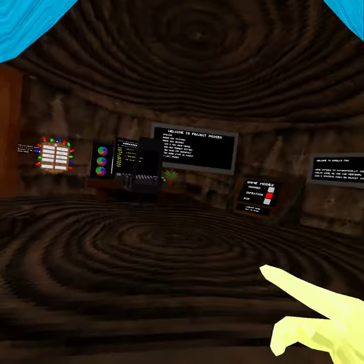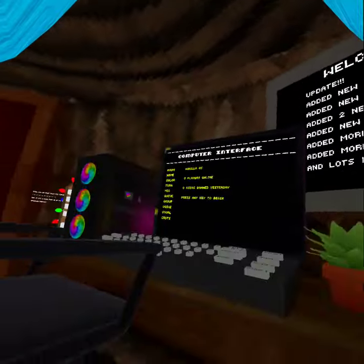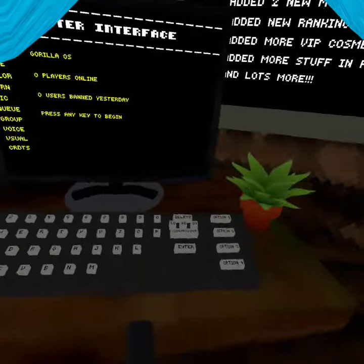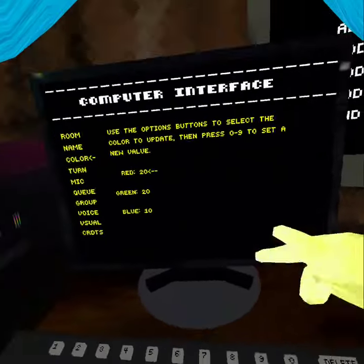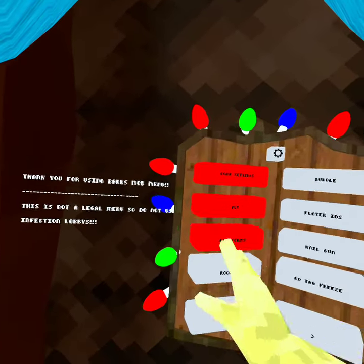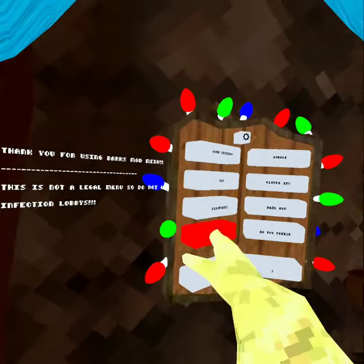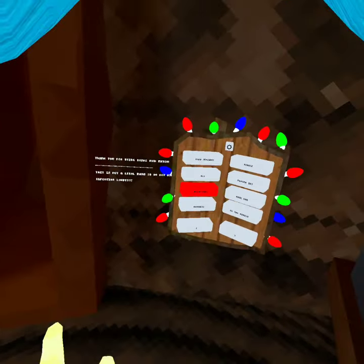Anyways, this is Project Moose. It has a PC computer interface and it has extra numbers so that you could get a custom color code. It has a Bark mod menu that all works. You got rockets and stuff, the platforms work.